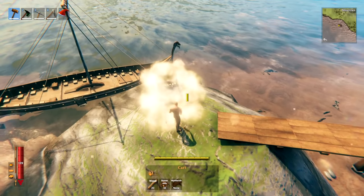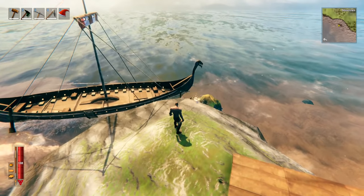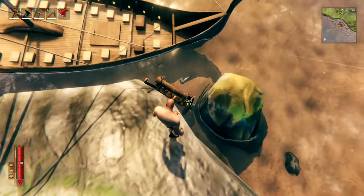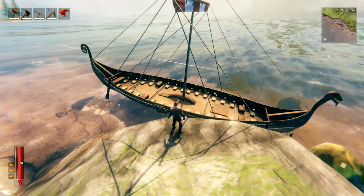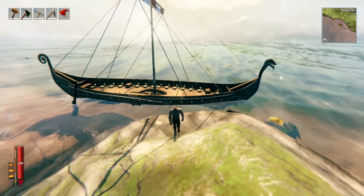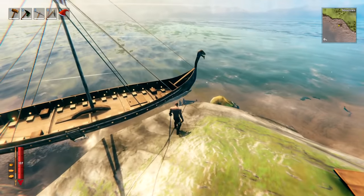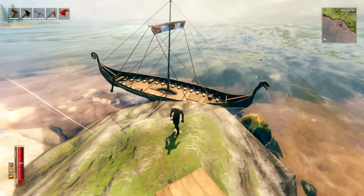If you plan on taking a cart on a boat for extra storage, it's better not to put the cart on until you've arrived at your destination, as a cart on a boat can cause damage to the boat. Better yet, make the cart once you're there and use it for the return trip — that way it only does one trip of damage and you won't lose your boat in the middle of the ocean.